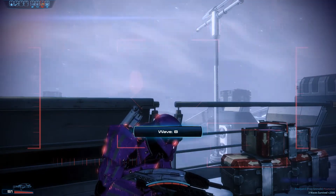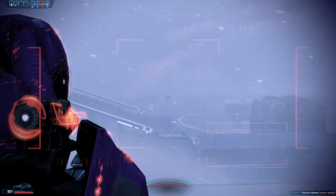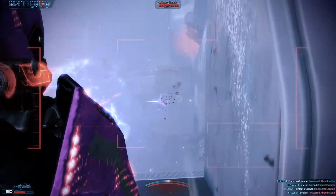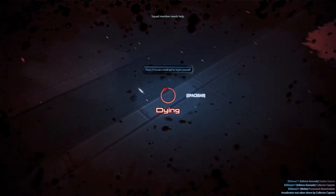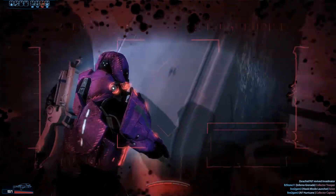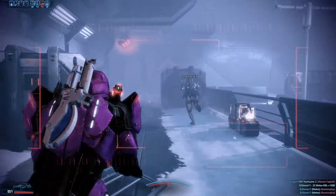Another advantage to picking Hydra rather than the big missile is that if you get enemies that dodge, two of the missiles will still hit them. I think it's also just a straight-up damage upgrade over the big missile — just having the Hydra at all.